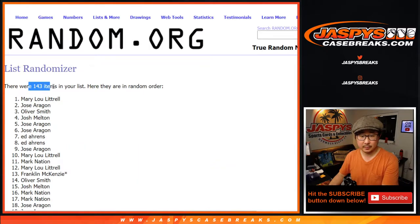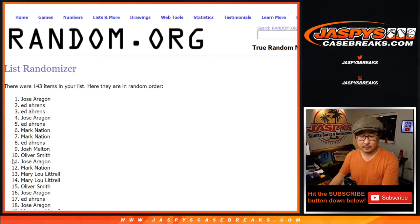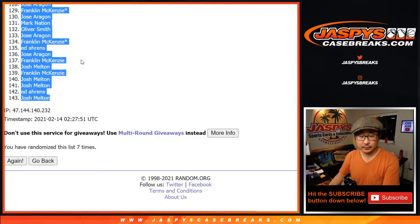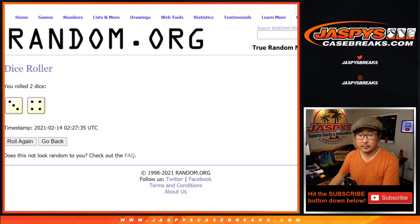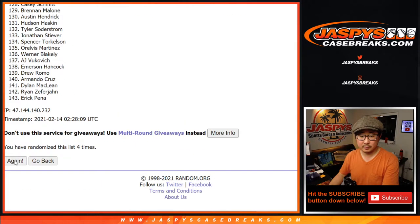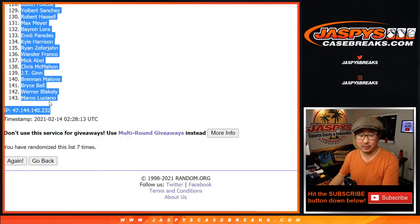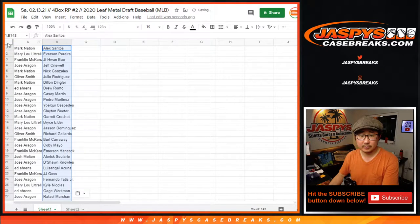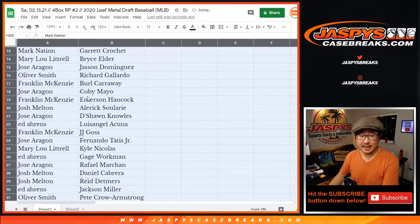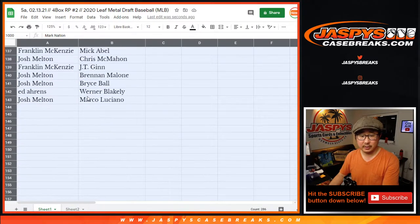Your names first, repeated 7 times — we've got Mark all the way down to Josh. Then 7 times for the players — we've got Alex Santos down to Marco Luciano. I'm just going to show you the list as is to get it on the record, and then we'll alphabetize by your first names.